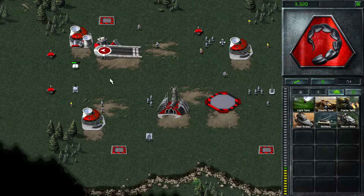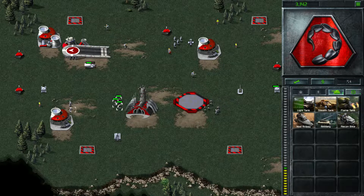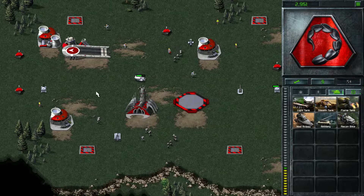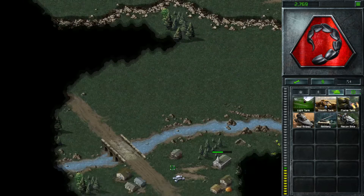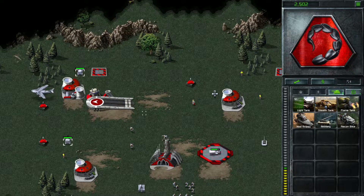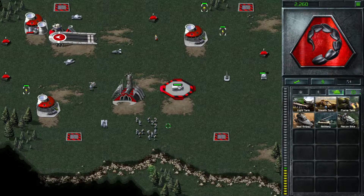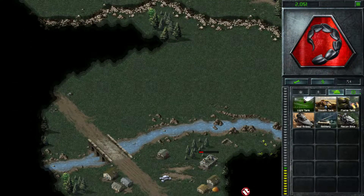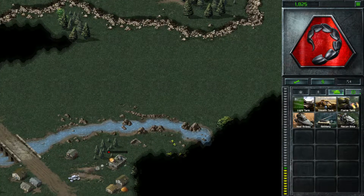Meanwhile let's build some light tanks and we're also going to start repairing our units. We've got light tanks incoming — good stuff. Now something unique about this village down here is it's not actually neutral. It is a hostile village filled with minigunners.